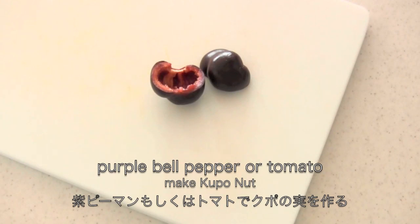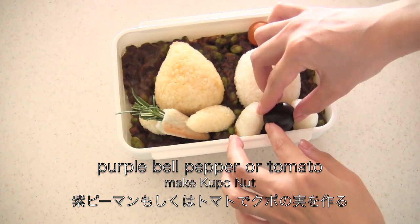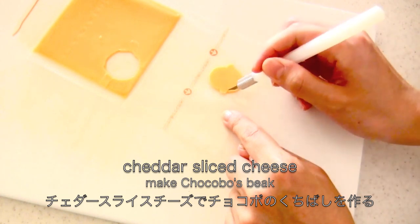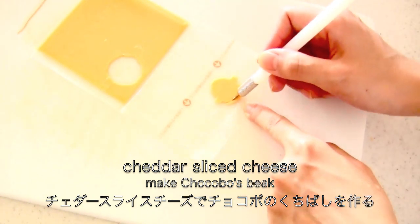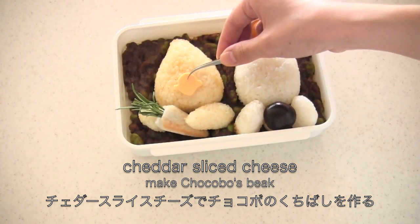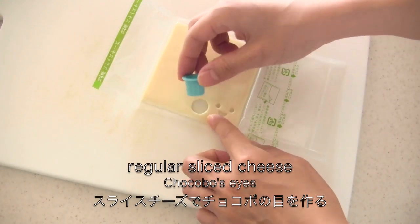Place Moogle's hands. I couldn't find purple tomato so I used purple bell pepper to make Moogle's hat. Cut out sliced cheese to make Chocobo's beak.